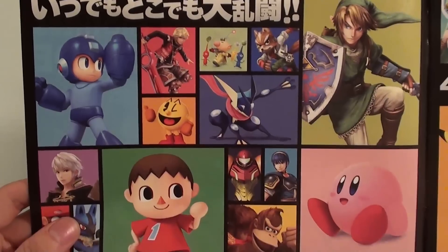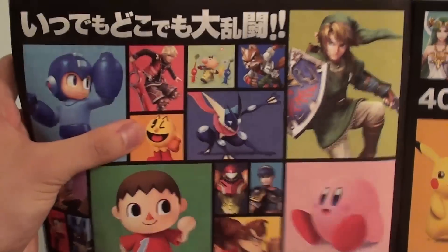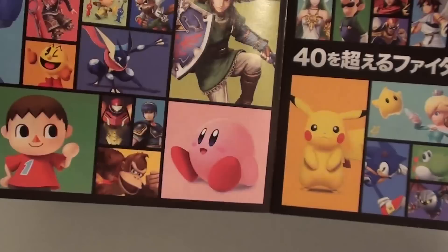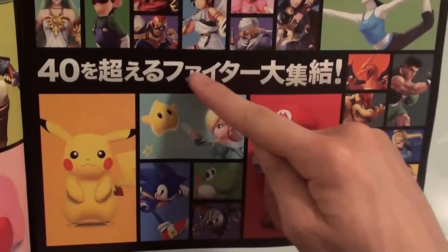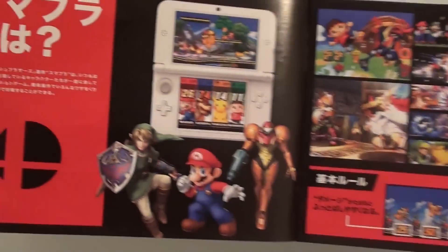So just have a look at this guide. Inside, it looks like we've got all the new characters and old characters. Got Mega Man here, Pac-Man, Greninja, The Villager from Animal Crossing. Looks like it says over 40 different characters in the game. So this is going to be really fun to play.